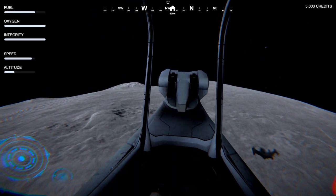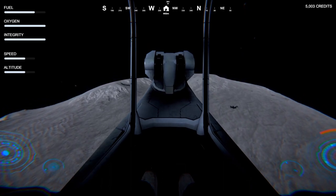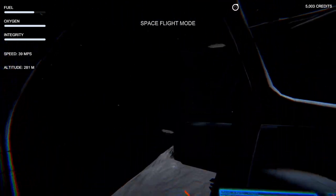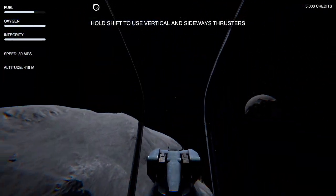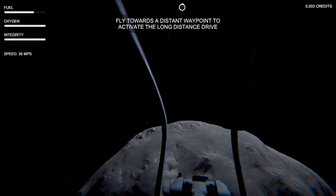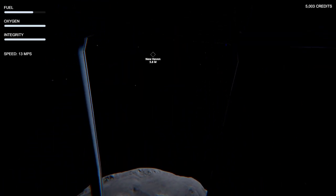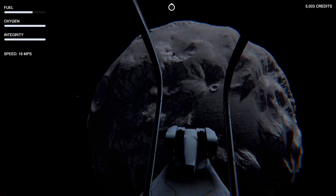Now we're traveling at maximum velocity. We get a jetpack in this game and a spaceship — they both operate the same in terms of controls. We're reaching maximum altitude and entering space flight mode. We can actually leave the asteroid and go to different locations! Hold shift to use vertical and sideways thrusters. We can leave the asteroid and go to other planets or meteorites — fly towards a distant waypoint to activate the long-distance drive. This is a great way to travel around the asteroids.